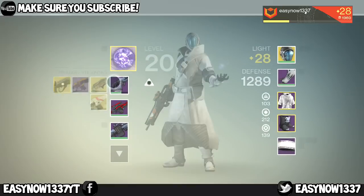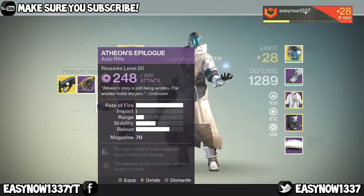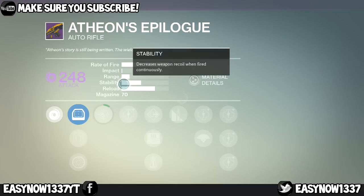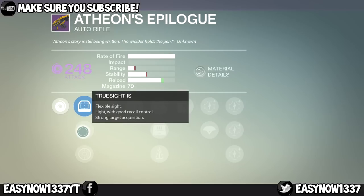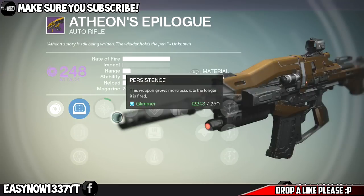I also got a weapon called the Atheon's Epilogue. So you get this from beating the last boss. Now I actually have a full rate of fire on this. It's one of those rapid fire ones — it has 70 bullets in the mag and you can upgrade it to do extra damage. But you can also do extra damage to the oracles in Vault of Glass, so it comes in helpful for doing the Vault of Glass again.